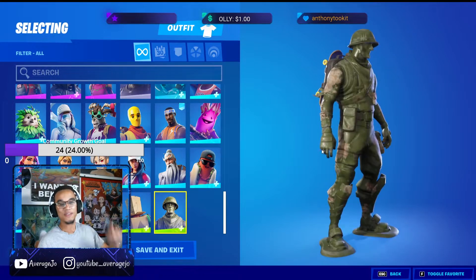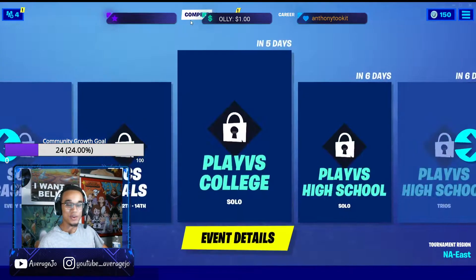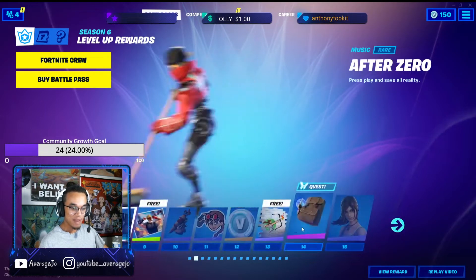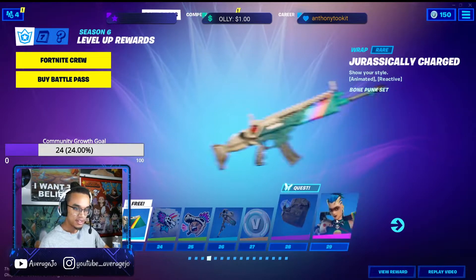I feel like it'd be so cool — I wish they would have come out with the parachute from Toy Story that they used. I think that'd be so cool for that skin, but I think that parachute will suffice for now. Let's look at the next skin.